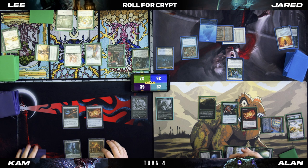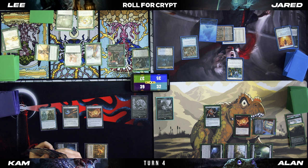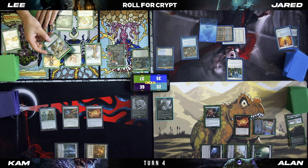Untap, draw. See all these artifacts — Phantasmal Image, I'm going to target Dark Confidant. Good play. Pass the turn. Untap — Dark Confidant will trigger. Reveal the top card: Abrupt Decay, so I'll take two damage. Drop a Forest and pass turn.